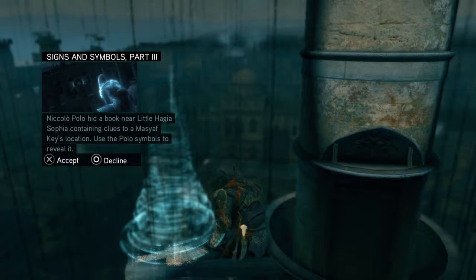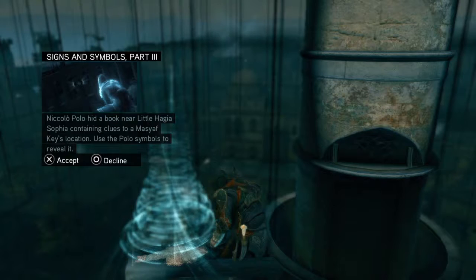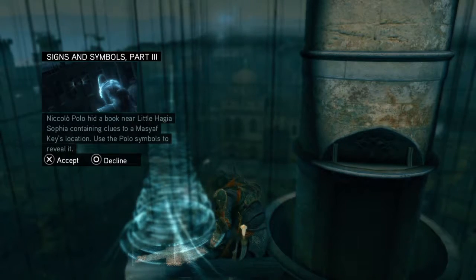Okay, so Nicolo Polo hid a book near Little Hagia Sofia containing clues to Altair's key's location. Use the Polo symbols to reveal it.